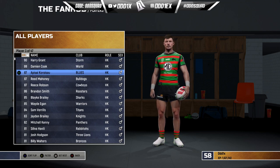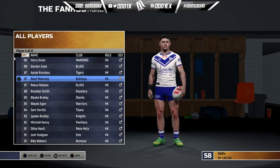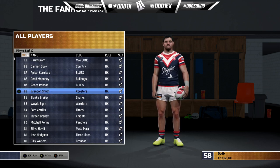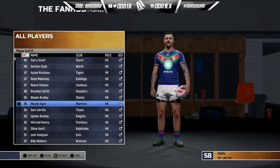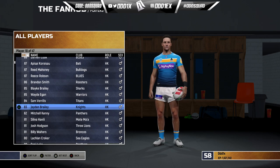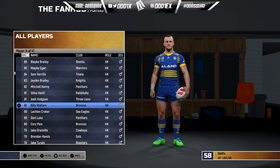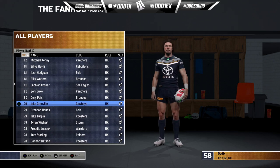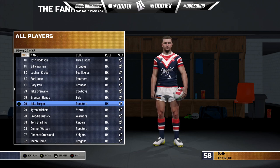For hookers, Harry Grant is the lone 90 overall at the top. Damian Cook is at 88, Api Koroisau 87, Reed Mahoney 87, Reece Robson 87, and Brandon Smith at 86 — he's taken a bit of a dip. Blake Braley, Wade Egan both at 85, Sam Verrills, and Jayden Braley. I think we've got the ratings right for at least the top eight hookers.